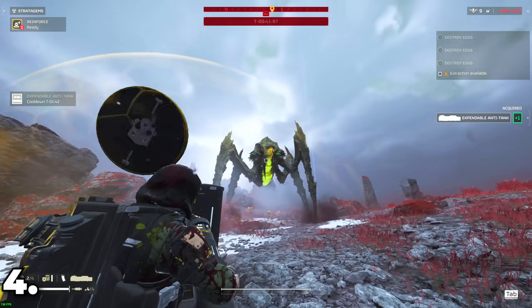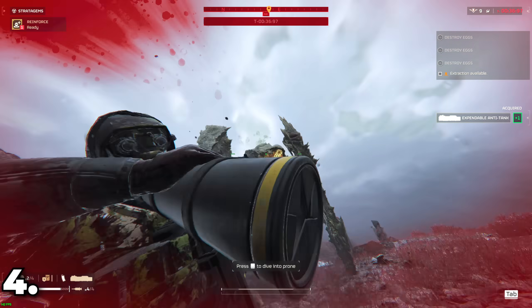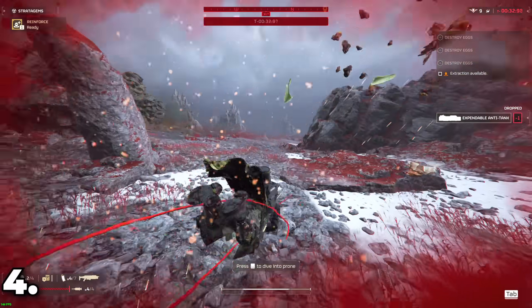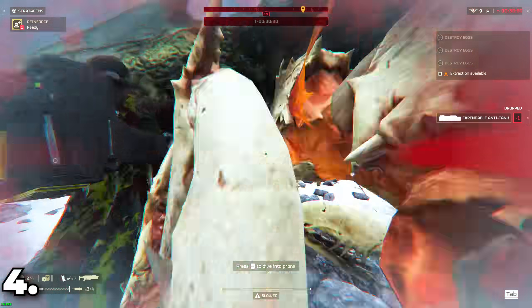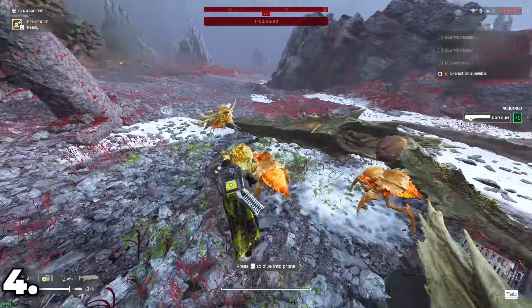When dealing with Bile Titans and Chargers, they'll very notably have very different health pools for each different limb, head, as well as their butts. So prioritize your fire on the same body part and do not split your shots across different body parts, or else you'll just be wasting precious ammo and time.